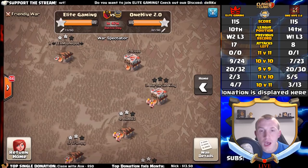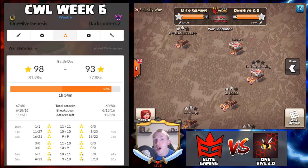Let's pop across to the stats screen and look at One Hive Genesis versus Dark Looters Z. I have a bunch of friends in One Hive Genesis — Sector Tron, Smaug — a lot of good friends. They've come out all guns blazing this season, putting on a fantastic show. Dark Looters Z are 1 and 4 this season — they won one against Elite Gaming in week one and have lost four since. One Hive Genesis are 11 for 27 in 10v10 hit ratio — 41% — a little bit higher than Dark Looters Z.